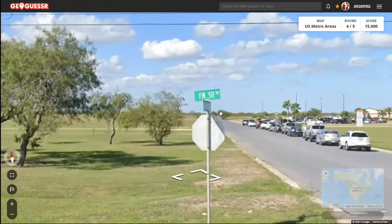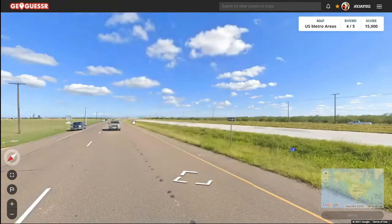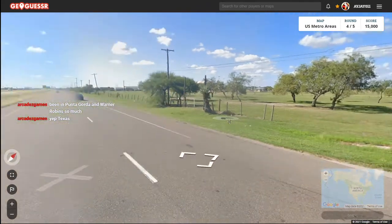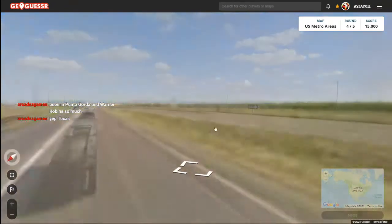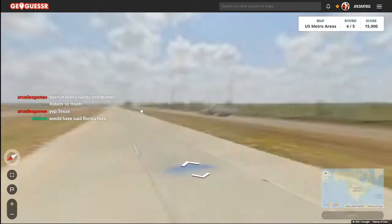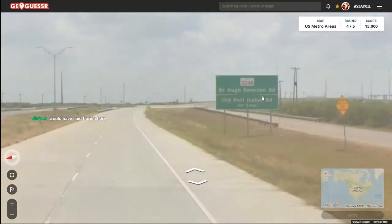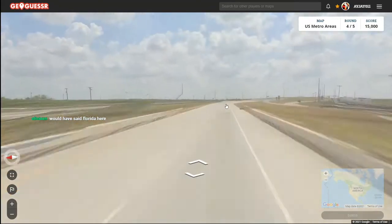Round four — 'Farm to Market,' that means we're in Texas, and we're right along the highway here. This is the third stream in a row with Punta Gorda. Let's jump onto this highway if we can. Oh, this is the highway — wait, no it's not.